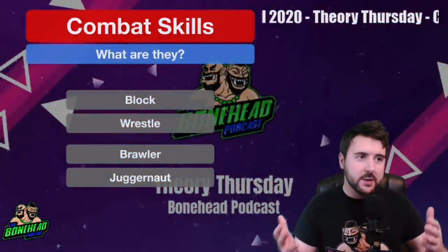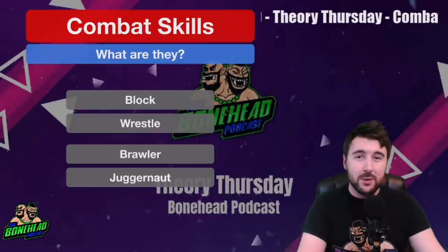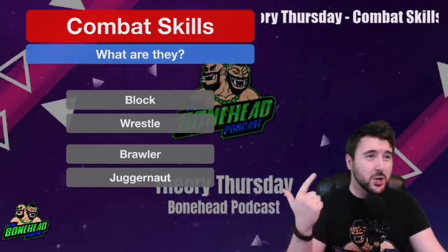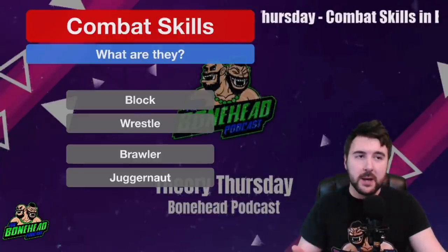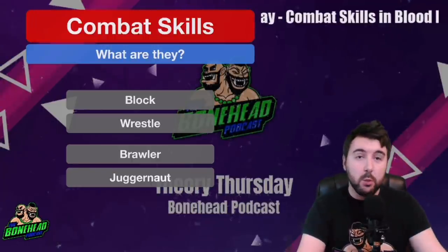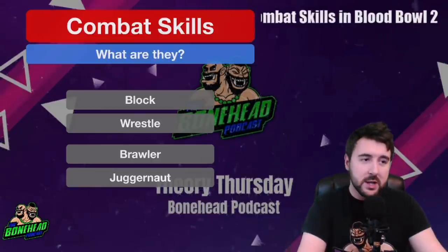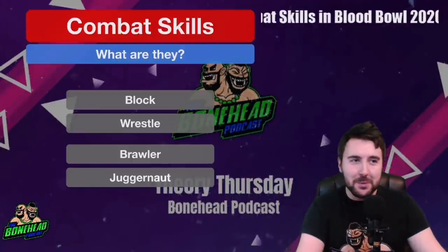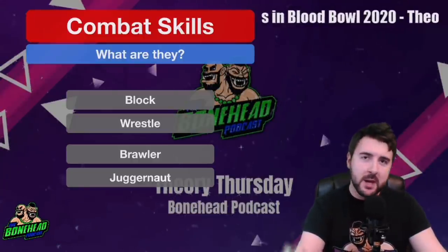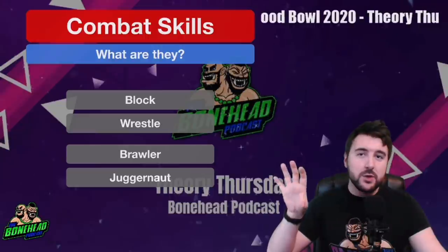Combat skills — in this case the primary combat skills — are those that affect combat, so the rolling of block dice. There are a few skills we're going to miss out for now because I feel like they're kind of secondary combat skills. Frenzy, Dauntless, Multiple Block, and Dodge all do influence blocking but they're not the first-tier combat skills — not the first thing you'd go to if you want to murder stuff. Block and Wrestle are two of the steadfast combat skills of old.